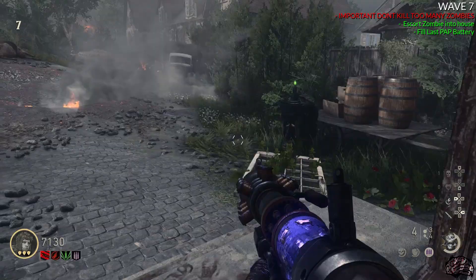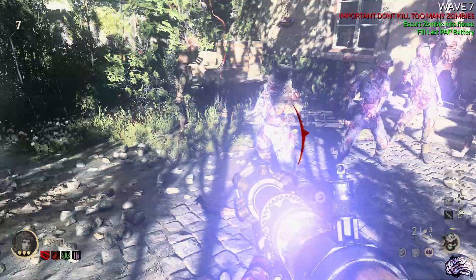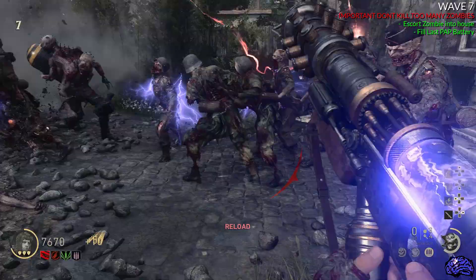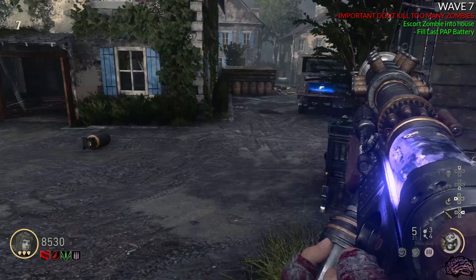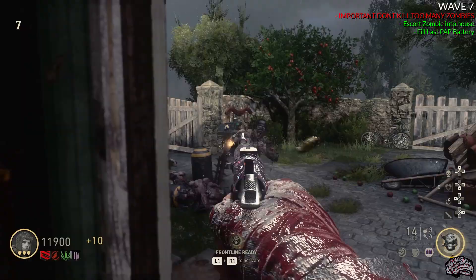You now need to fill the last Pack-a-Punch battery so you can Pack-a-Punch your nine millimeter. This is why I said not to kill too many zombies during the escort — you could get to the end of the round and not have enough zombies to fill the Pack-a-Punch machine. Go ahead and get your pistol Pack-a-Punched, get through the rest of the round, and then prepare for the final step of this Easter egg.